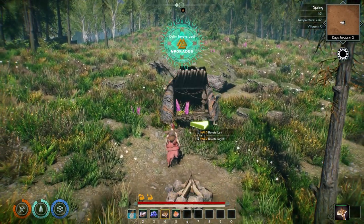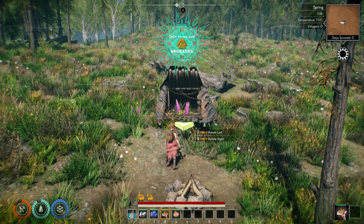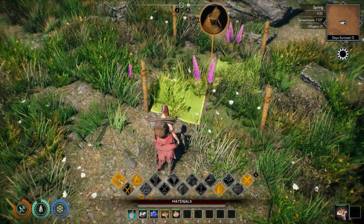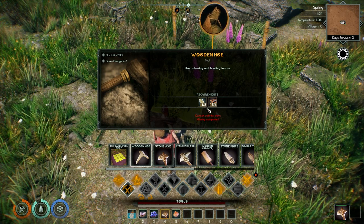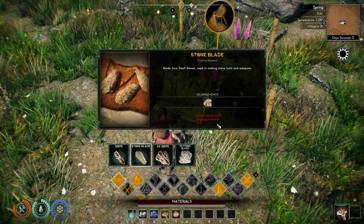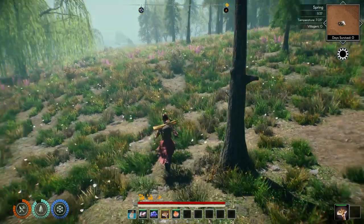I'm just going to place it up against this rock there. Now we have to make a hoe — we need a wooden hoe, a stone blade, and one more stick. I knew there was a reason I got extra stones. Oh — I didn't get enough. Let's cut down this tree. Now we got some more sticks. Now we just got to find some stones.